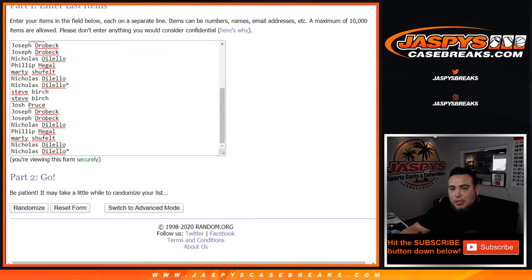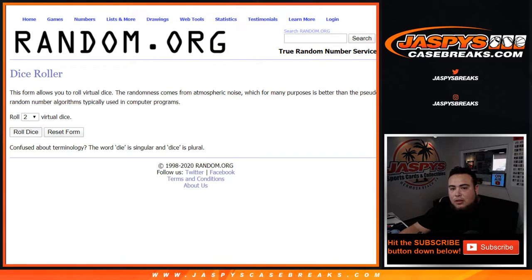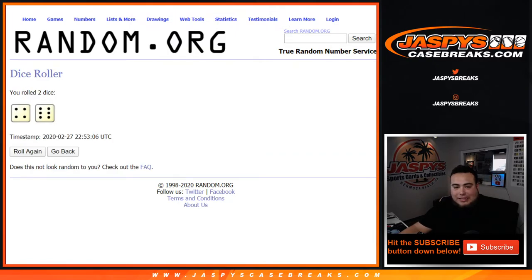So everybody gets three random teams, so we tripled up your names. That should make 30 — and there you go, that makes 30 teams. Let's roll it and we got 10 times. Good luck.